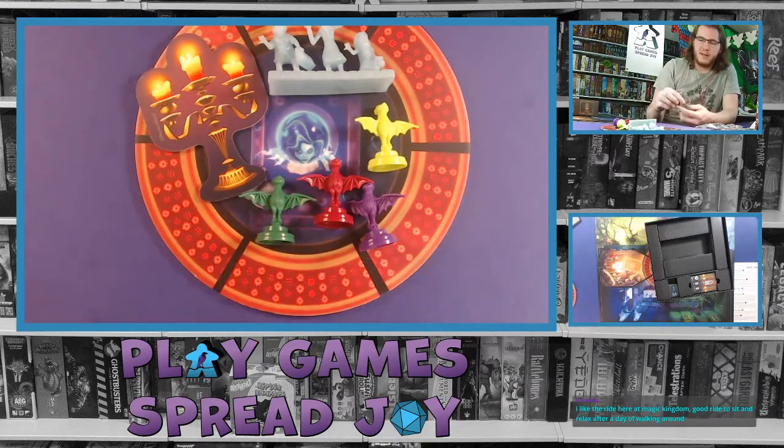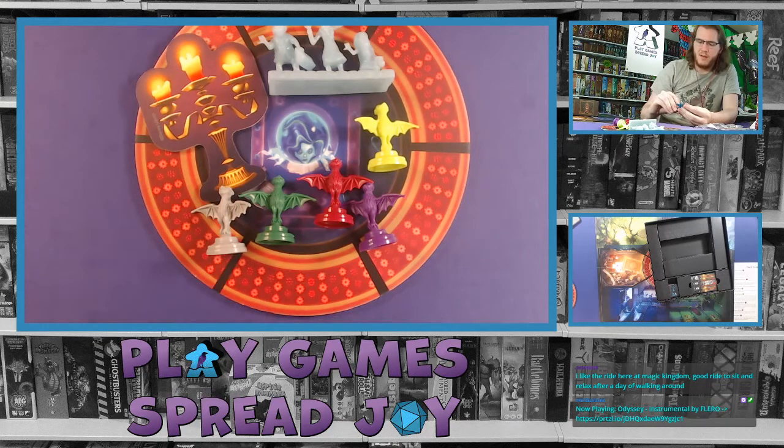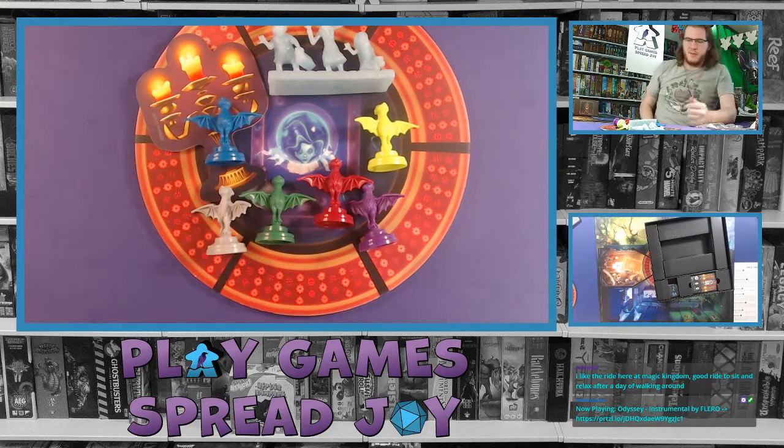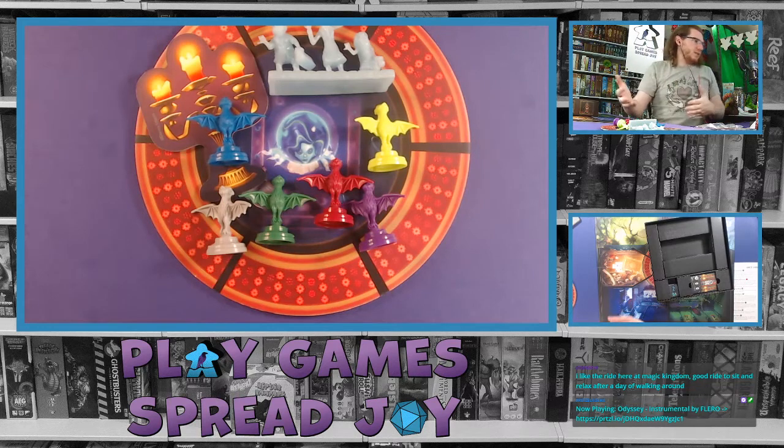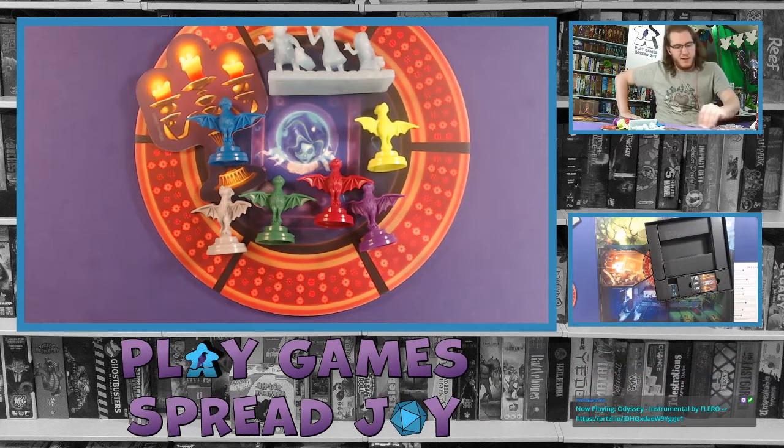We got green — got to go with the classic colors. They went more with the huge green of the mist from the board. We got gray and blue as well. I like the Haunted Mansion ride at Magic Kingdom — it's a good ride to sit and relax after a day of walking. I think 2017 was the last time I was there. It's definitely nice and relaxing to just glide through the attraction.